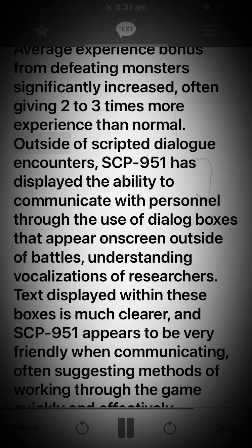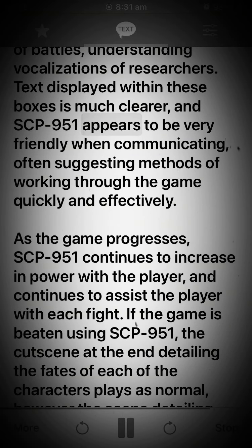Average experience bonus from defeating monsters is significantly increased, often giving two to three times more experience than normal. Outside of scripted dialogue encounters, SCP-951 has displayed the ability to communicate with personnel through the use of dialogue boxes that appear on screen outside of battles. Understanding vocalizations of researchers, text displayed within these boxes is much clearer, and SCP-951 appears to be very friendly when communicating, often suggesting methods of working through the game quickly and effectively.